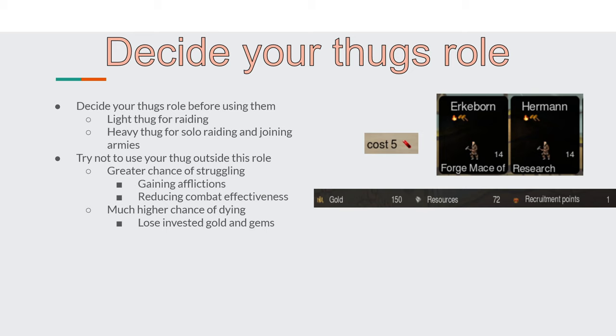If you throw your thugs into unfavorable situations, you have a much greater chance of them getting afflictions, which will reduce their combat effectiveness, and they can potentially die. At that point you've lost all the gems and gold invested into your thug, and who knows if you've even made your money back. Consider ways of making your thugs cheaper. If you know a specific unit you want to thug and can make a bless for them, do that at pretender design so it only costs design points and nothing in the game itself.